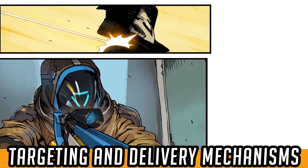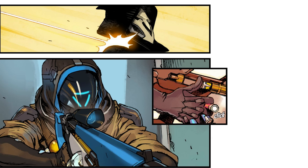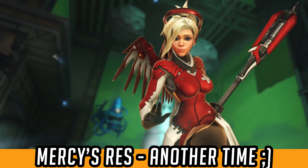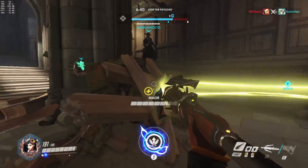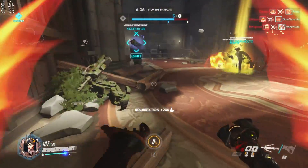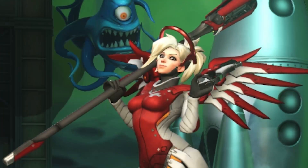Outside of those four main applications, there are a few related pieces of technology in terms of targeting and delivery that I find pretty interesting — Ana's rounds, which have different effects on friend and foe, and Mercy's beam with its lock-on effect. To address the elephant in the room: I'm leaving Mercy's resurrection ability out of this for now, as it has no canon or lore source pointing to it outside of the game, and may not literally transfer into the actual canon story.